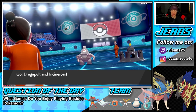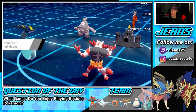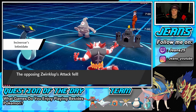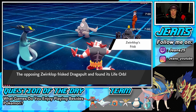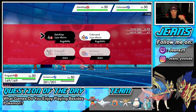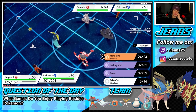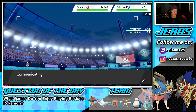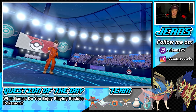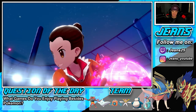He goes Politoed — awesome shiny by the way, looks so dope — and he goes in with Dusclops as well. Nice little Intimidate, but I think both these guys are special attacking. We're gonna Dynamax here. I'm going to go for Phantasm, and I would rather go after you — I should just double up into Dusclops. I have to get rid of Dusclops, that's what this is about. I can see him protecting the Politoed, but Dusclops has got to go.